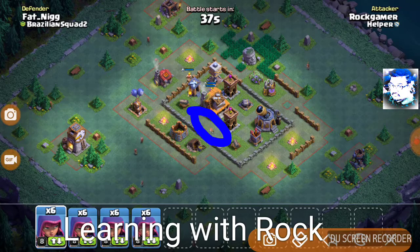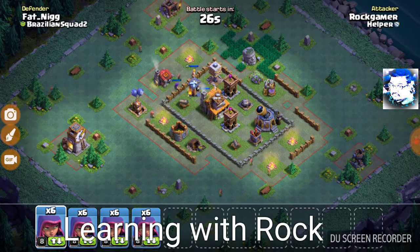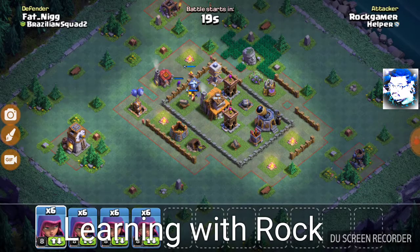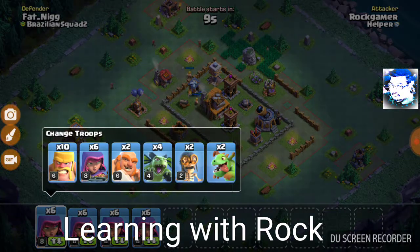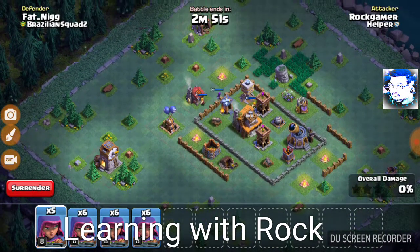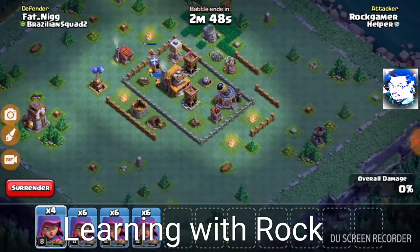For the next battle, scouting the base: Tesla and Mega Mines could be here or here. Our Beta Minions are only level 4 — I doubt they'll be able to get it. Let's stick to our archers. One on the Clock Tower, one on the Gem Mine. Where is the Research Laboratory? It's out here — this archer should be able to get it.